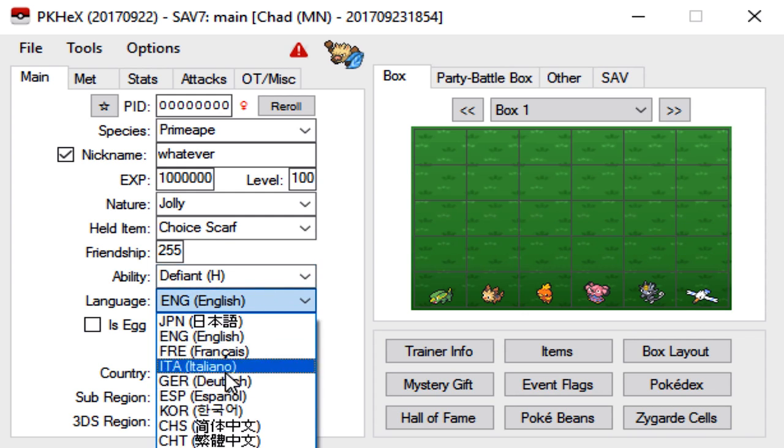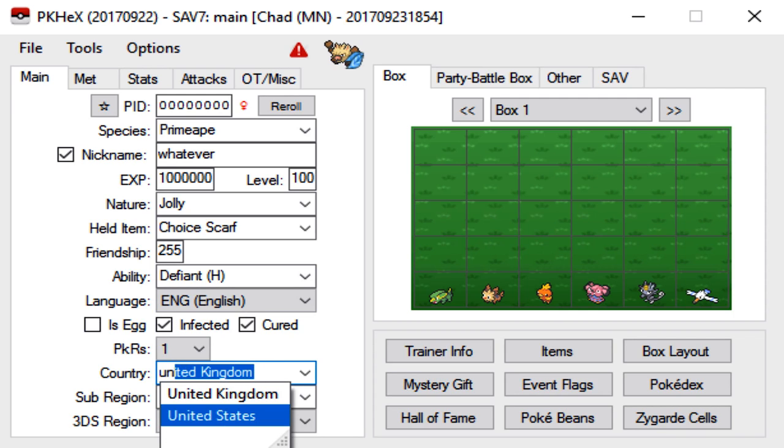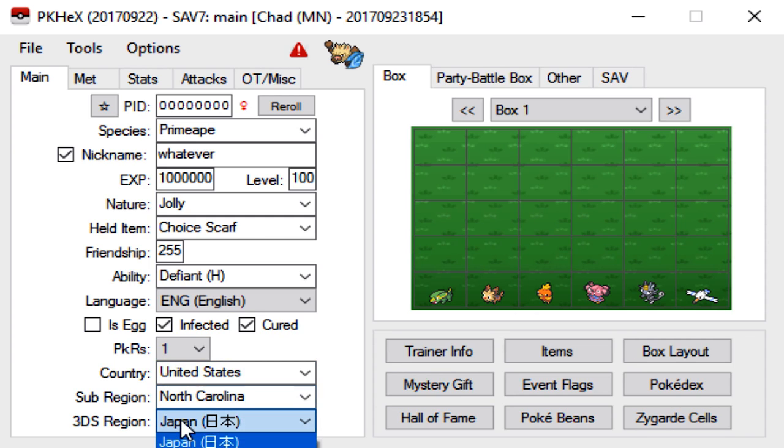For the language, it doesn't matter — you can change it to your language. I speak English, so we're going to leave it alone. You can also give it the Pokerus; I always infect my mons because it's good to have in case you ever have to change EVs later. For the country, I live in the United States, and the sub-region for me is North Carolina, and the 3DS region is the Americas. That just depends on where you live.